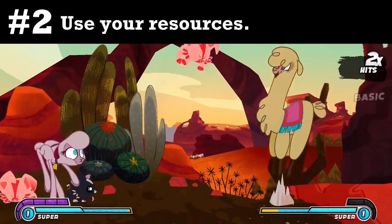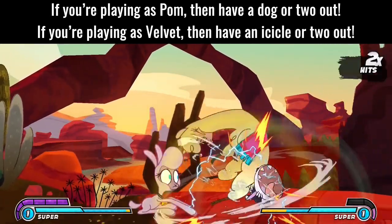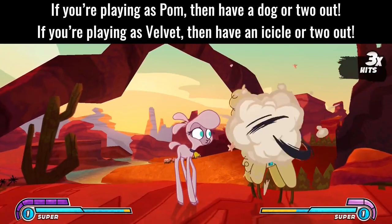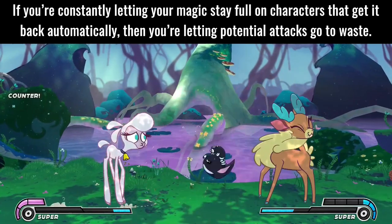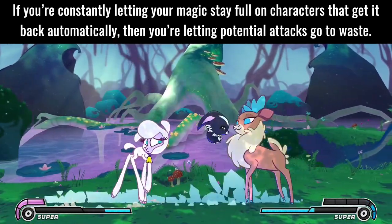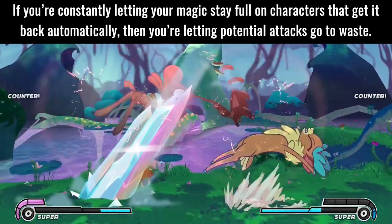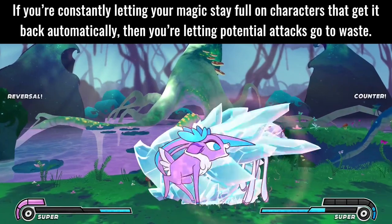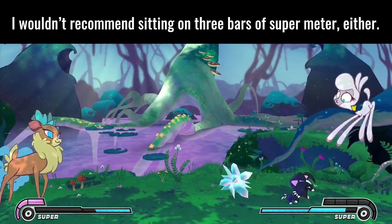Tip 2: Use your resources. If you're playing as Pom, then have a dog or two out. If you're playing as Velvet, then have an icicle or two out. If you're constantly letting your magic stay full on characters that get it back automatically, then you're letting potential attacks go to waste. I wouldn't recommend sitting on three bars of super meter either.